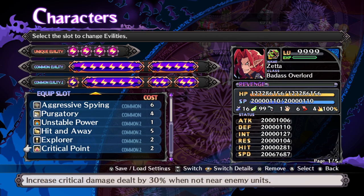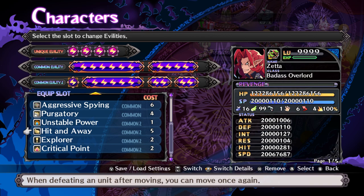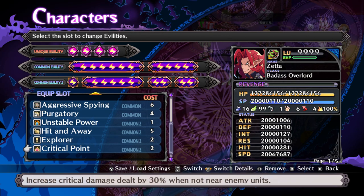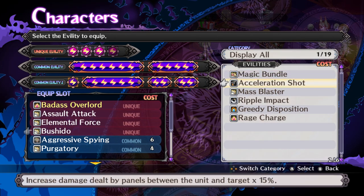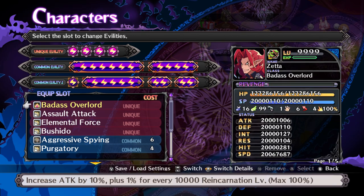Because Aggressive Spying and Hit and Away are using up a load of slots, Zeta's not as strong as he could be, but between Critical Point, Purgatory, Elemental Force, Assault Attack, Bushido (or alternatively Acceleration Shot), he's still going to be strong enough, especially with Badass Overlord.